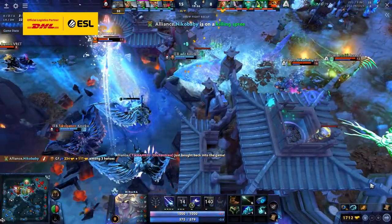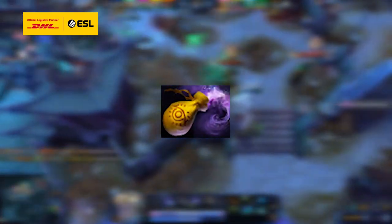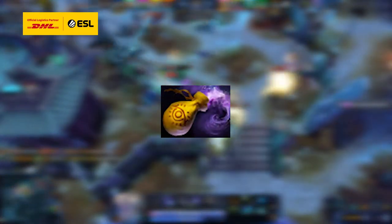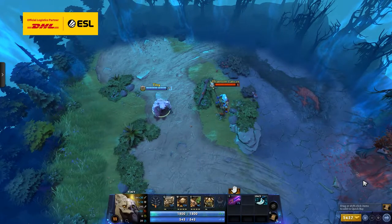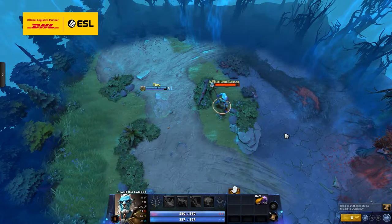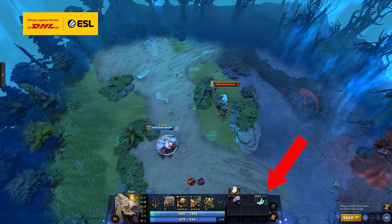Invis is pretty annoying, but it would be way more annoying if this little guy was not in the game. So, let's take a detailed look at what Dust of Appearance actually does. As of 7.31, Dust deals 25 damage to revealed units, meaning that if you hit them, they can't just blink away from you.